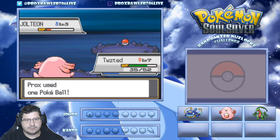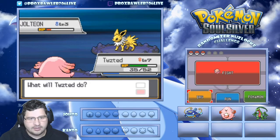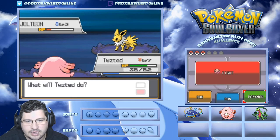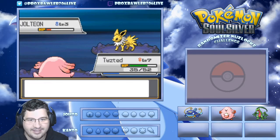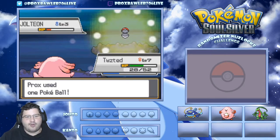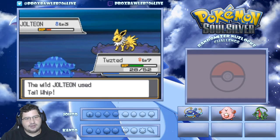We're in the red, starting to throw balls. One, two - couldn't get first ball luck, that's not really our character anyway. This thing will be an awesome addition to the team. I already know what the nickname is - we had some comments from subscribers on the last video and that's what we're naming this Jolteon after. We will catch it, I have faith.